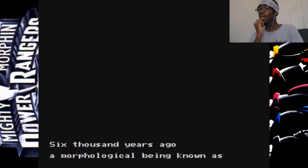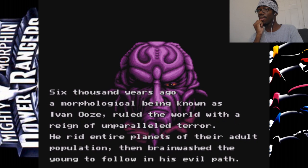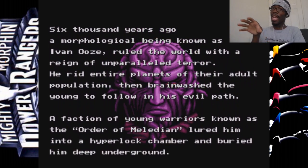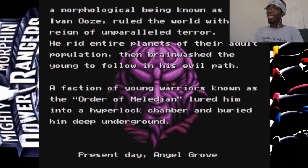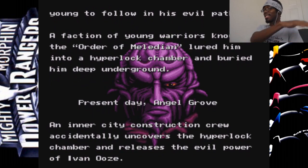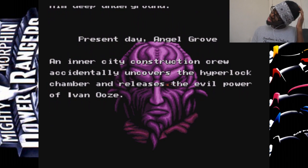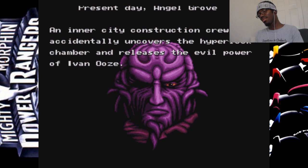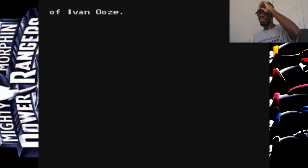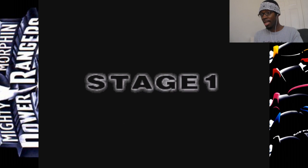6,000 years ago, a morphological being known as Ivan Ooze ruled the world... Have you noticed — this is the exact same dialogue they used in the actual movie. Look it up, go back and watch it. This is the exact same line that someone said to the Power Rangers in that scene when they came to the Command Center. I feel like I'm getting old because I can't even remember what the place is named.